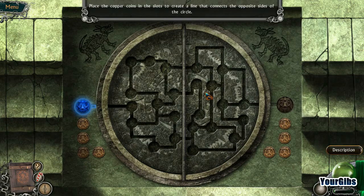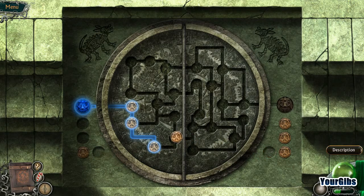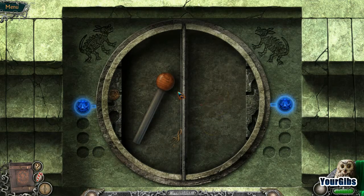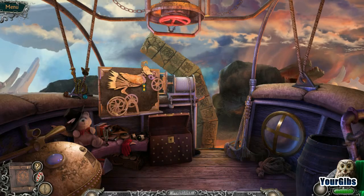What are we doing here? Place the copper coins in the slots to create a line that connects the opposite side of the circle. This is clearly not going to work. We need bigger chunks. I still got one left, game. There we go. It's a music symbol and a lever — both very handy objects for us to have on our adventures. Let's go up. Go bird, go!